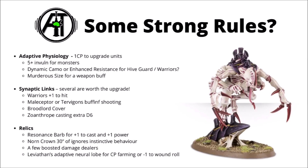Adaptive Physiology, from the Blood of Baal book, lets you spend 1 CP before the game to upgrade units with certain buffs. Particularly interesting is the 5-plus invulnerable save you can give to certain monsters — it makes things like Scythed Hive Tyrants a lot tougher. Dynamic Camouflage or Enhanced Resistance could be interesting for big blobs of Hiveguard or Tyranid Warriors, and Murderous Sights could make combat monsters' weapons nastier at cracking enemy tanks.